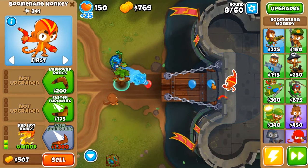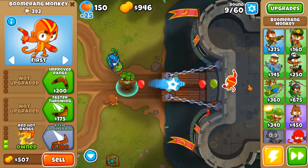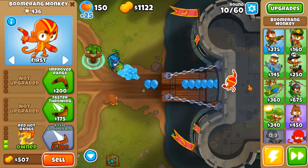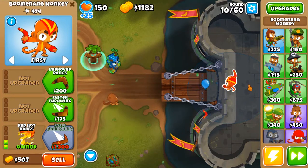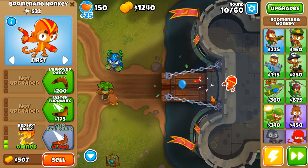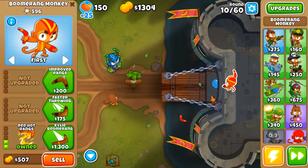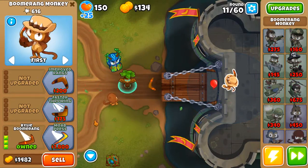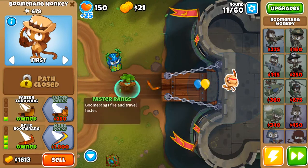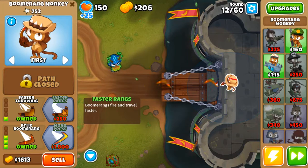It's actually doing a lot of damage even without that upgrade. Let's get middle path 2, then we'll upgrade it. Or I think I should get the helipilot first — that monkey can wait.